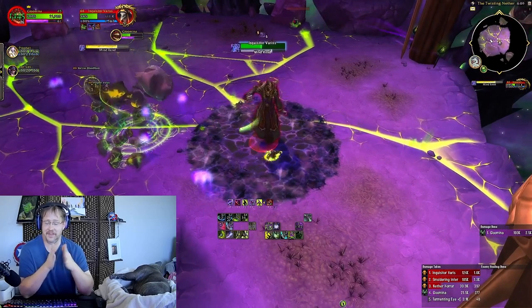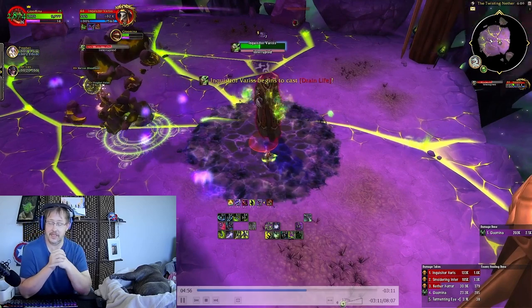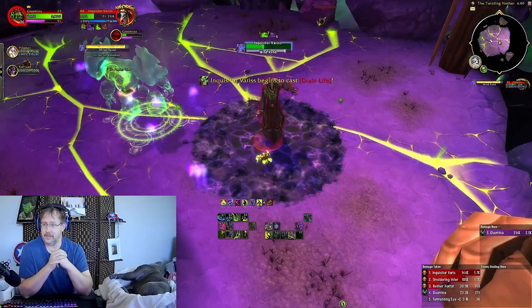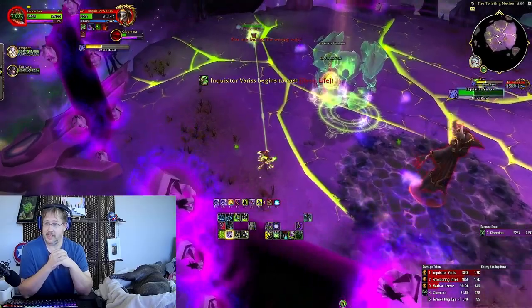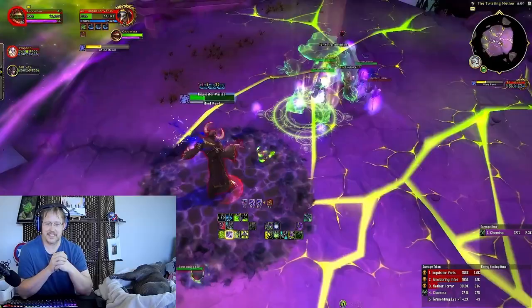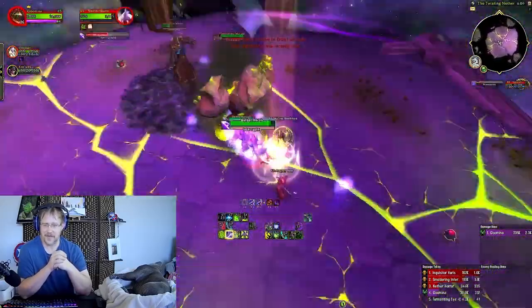Mind rune for Demon Hunter does AoE damage, just like it does for Death Knight — which is not a Demon Knight. And Varus compared to Baron Blood Death Knight does have a chunky bit of health. There are so many knockoff threat mechanics in this fight — they just keep slapping another 100k on it.